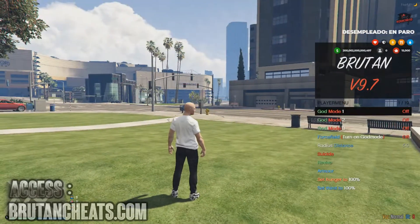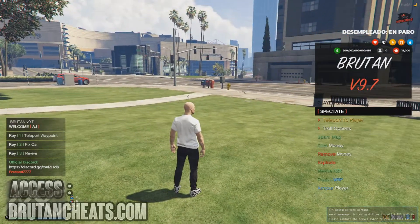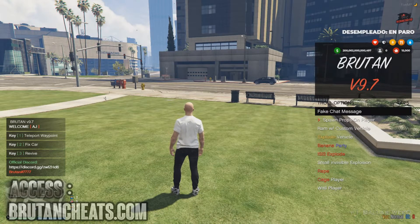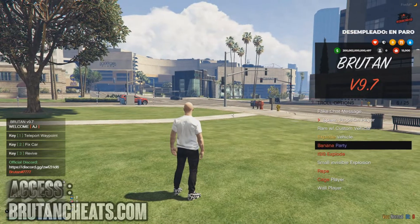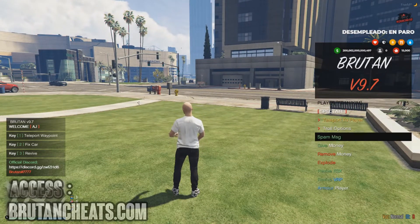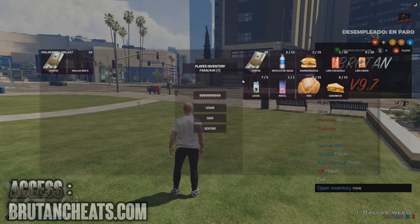We have online players options. From here I can spectate the players, explode them, explode their vehicles, cage them, and things like that. Here we have an open inventory option — that's the other player's inventory. I can steal their items.